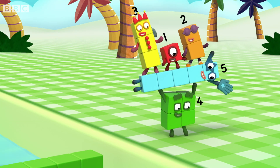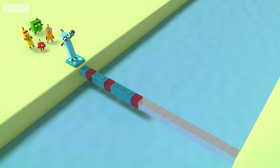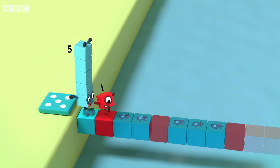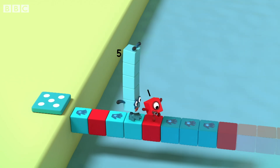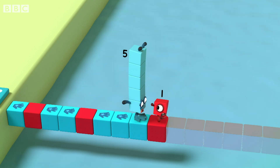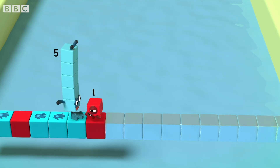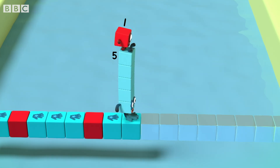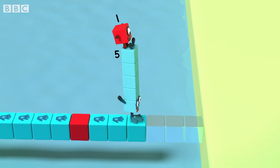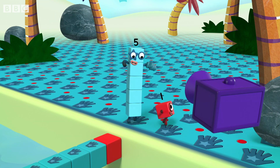Squoves! The pattern is unlocked! Squoves! Hand, two hands, three hands. Got it. Next comes four hands. Hand, hand, hand, hand. And then a red. One more hand each time, then red. Pattern unlocked.